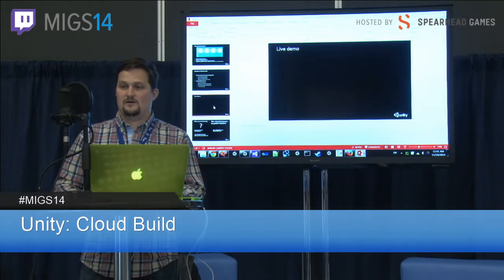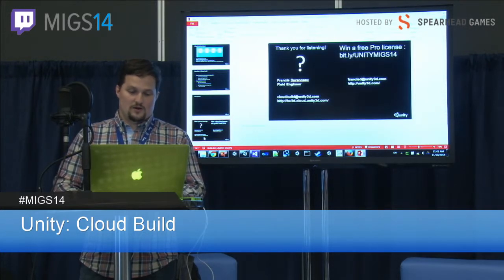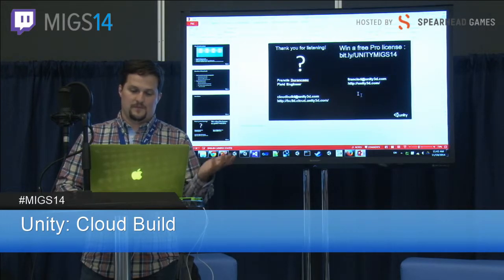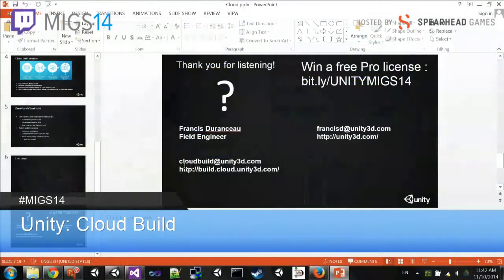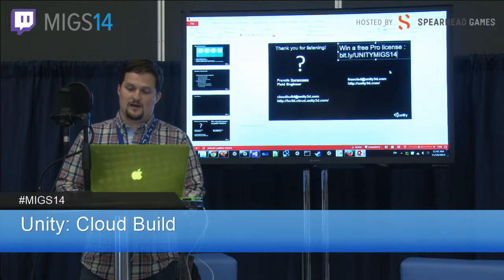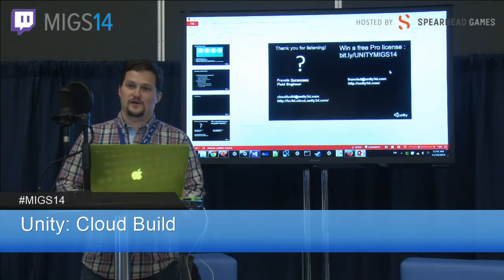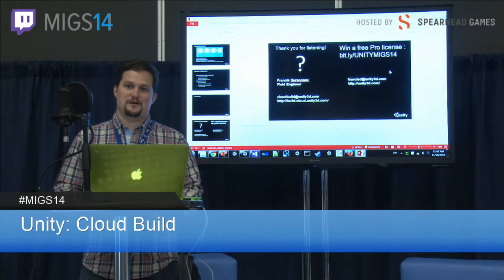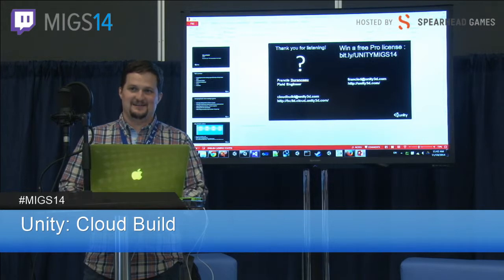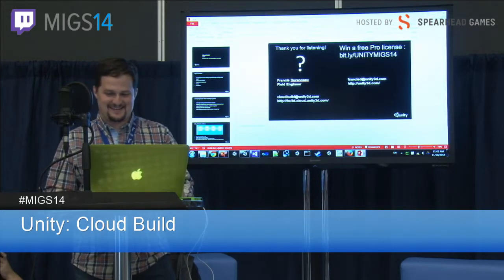It's free if you are the owner of a pro license. My suggestion is for you to go to build.cloud.unity3d.com, or email your questions to cloudbuild@unity3d.com. I'm Francis Duranceau, field engineer at Unity. For those of you who watched till the end, go to the bit.ly URL and you have the chance to win a free pro license. Thank you.